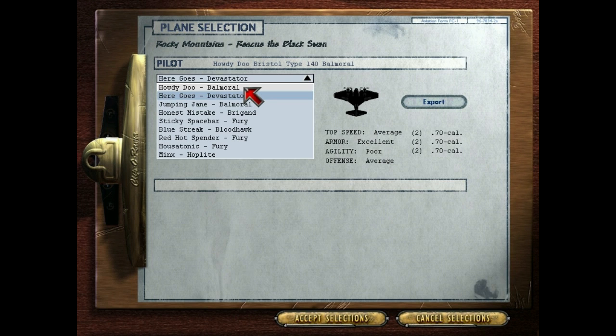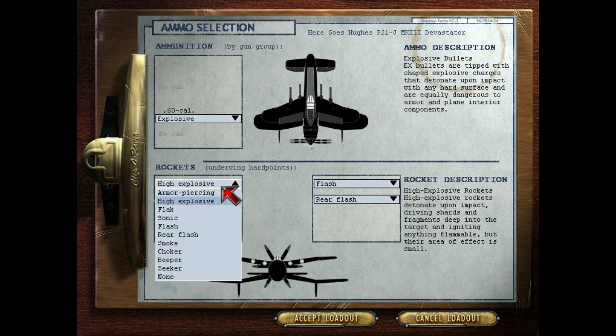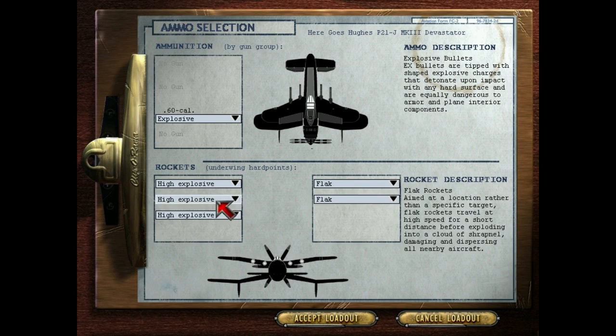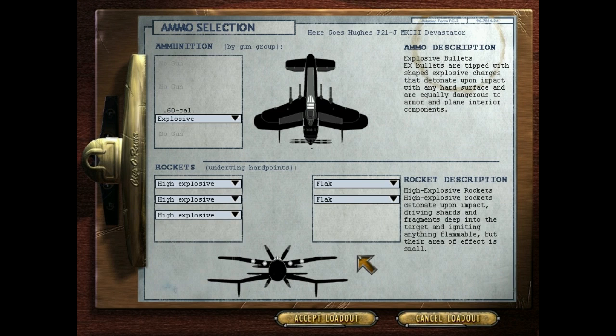So let's look at what else we've got. We've got the Honest Mistake — that's an AI plane, no hard points on that one. The Sticky Spacebar, not so good. Blue Streak, not good at all. Housatonic is pretty good. You know what? Let's go ahead and do the Devastator after all — disregard what I said before. Only this time we're not bringing along all these silly weapons; we're going to use the stuff that actually works. Those other ones are very special circumstances, like that air race where I used the smoke thing and broke the game by causing everybody to crash. Very funny, until you realize you have to replay the mission.